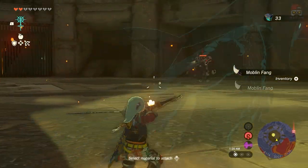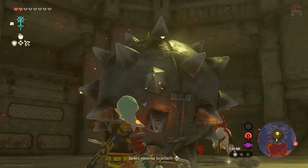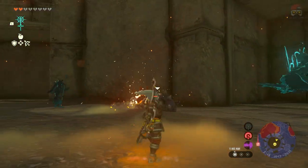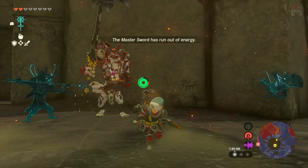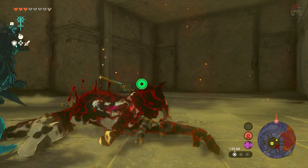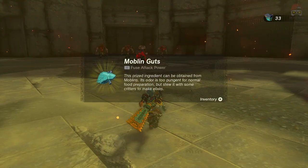I didn't really want to use my Lynel bow, but I guess what can you do — we're kind of stuck using it. Because we're in the volcano, it's lighting enemies up on fire. There's another wave — oh my goodness, I didn't even realize that. That is so incredibly unfortunate.